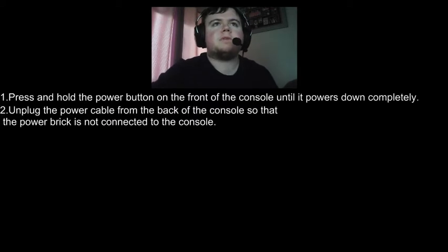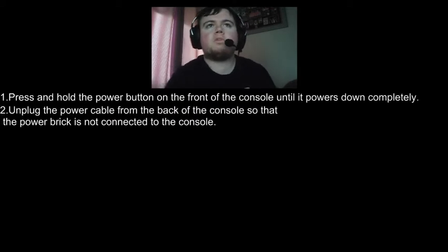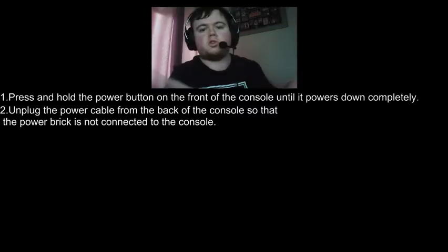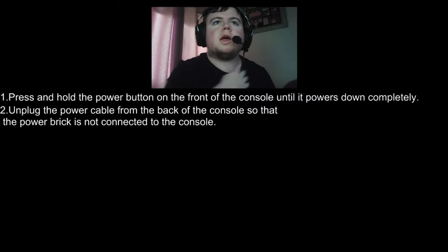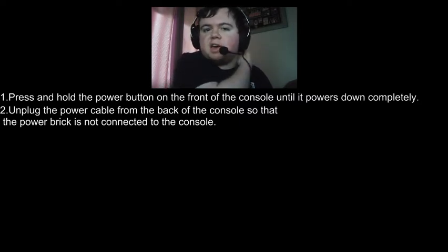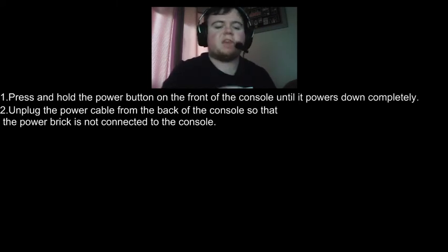Step 2 is to unplug the power cable — so the big power brick — just take that out so that the power brick is not connected to the console. Take everything out of the back of the console.